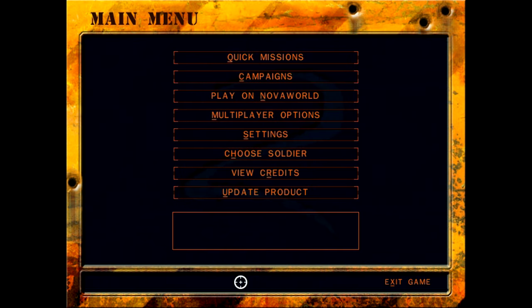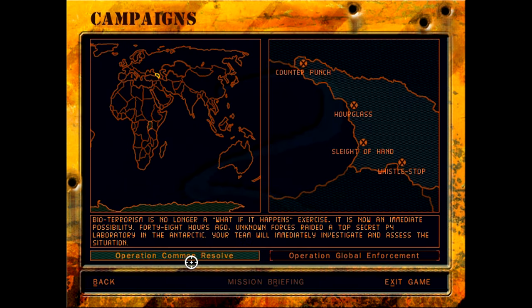Hello, welcome back to Let's Play Delta Force 2. Last time we finished Operation Common Resolve by taking out the Abkhazian separatists. In Operation Hourglass, they had a bomb planted at a refinery and were threatening to blow it and spread the bio agent all over Sakumi and the nearby area.